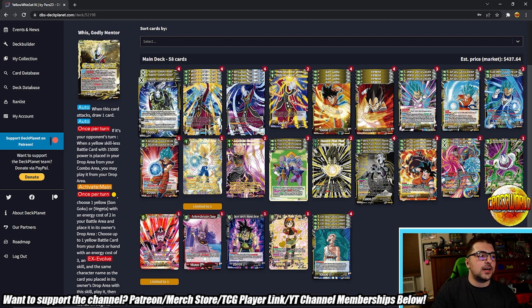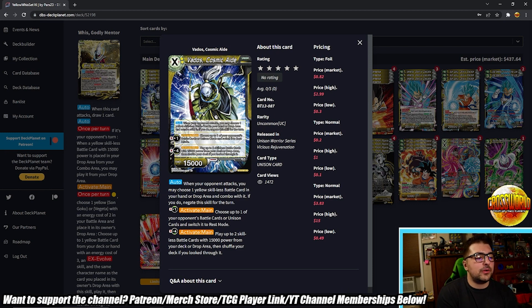Getting into main deck cards — probably mandatory is Vados Cosmic Aid, a two-drop yellow unison that helps us awaken. Auto: when your opponent attacks, you may choose a yellow skillless in your hand or drop and combo with it; if you do, negate this skill for the turn. This is one of your main ways to generate crazy value because this auto can be used even when Vados is attacked. Normally when a unison is attacked the controller doesn't get a defensive combo step, but this is an auto so it procs anyway and puts that card in the combo area.